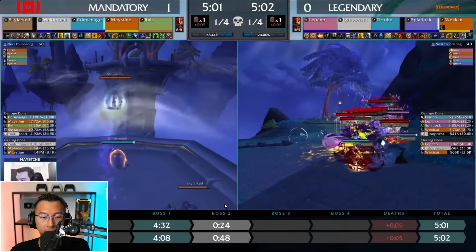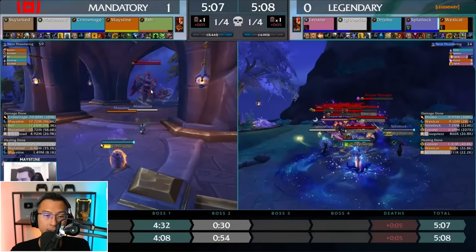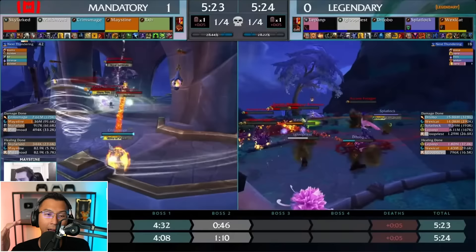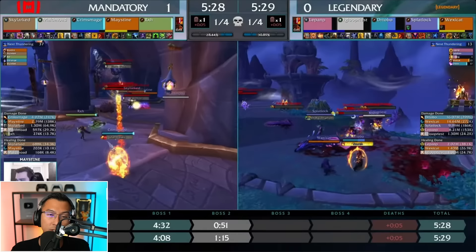Take note of the bottom right screen — you will notice a misdirect animation going off from the Hunter onto Skylark. Once everyone jumps over to pull the Sentry, the Hunter then pulls the rest of the mobs and everything snaps onto the rest of the party. As you can see, the mobs just snapped onto the Sentry, and the entire team can come over and plow through the big Sentry mini-boss while cleaving onto the other adds for really efficient AoE count.